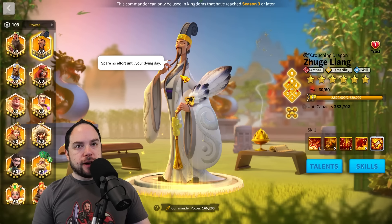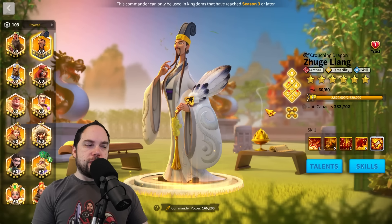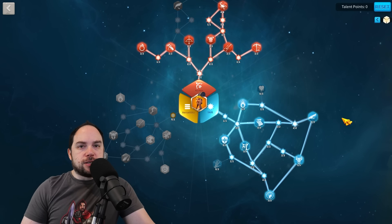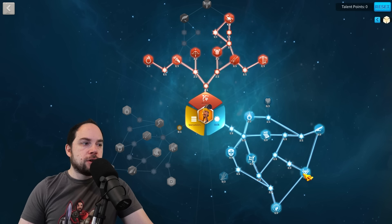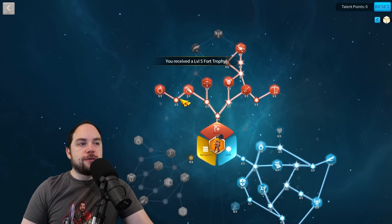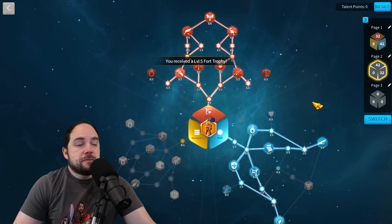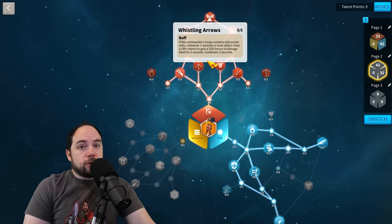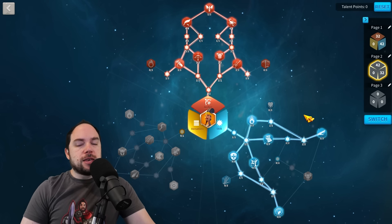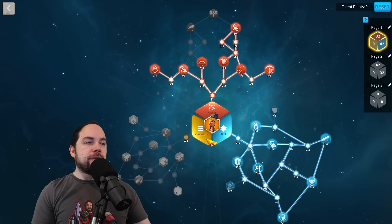You could debate whether Liu Che or Zhuge Liang is your number one — I'm putting him at number one and I'm very happy with this investment. For his talent build: go all the way to Feral Nature, double back and get Venomous Sting and Razor Sharp, then get a few extra points in the archer tree. There's an alternate build too, but because you're going to pair Zhuge Liang with Herman Prime, you want to use your active skills as frequently as possible, so the Feral Nature build is probably the better way to go.